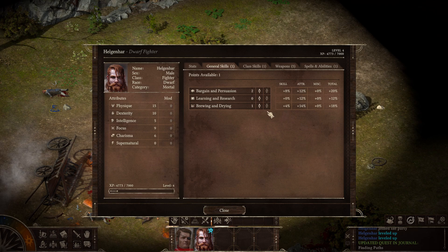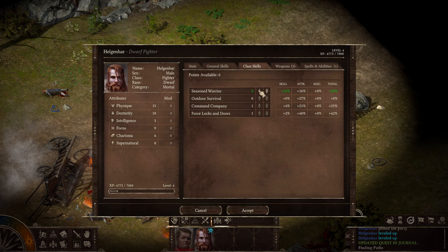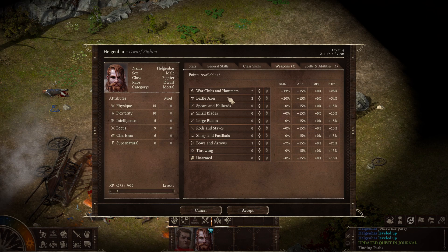Alright, we got our first companion — he is a dwarf fighter. My main character has Bargain and Persuasion taken care of, so I'll give him Brewing and Drying. For last skills, I'll give him Seasoned Warrior. I don't know how the dialogue works in this game — if anybody in the party can trigger dialogue, or if it's only the leader, or whoever I have selected to speak to the NPC.